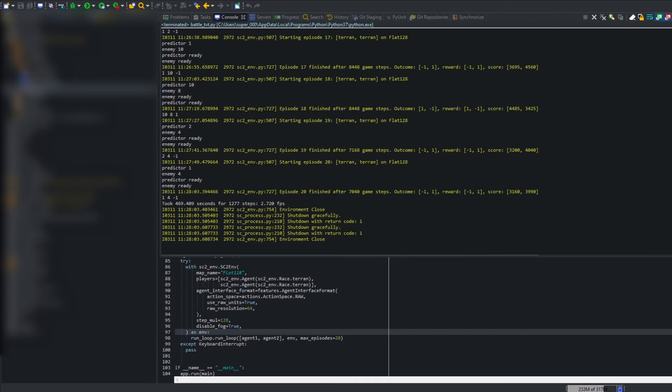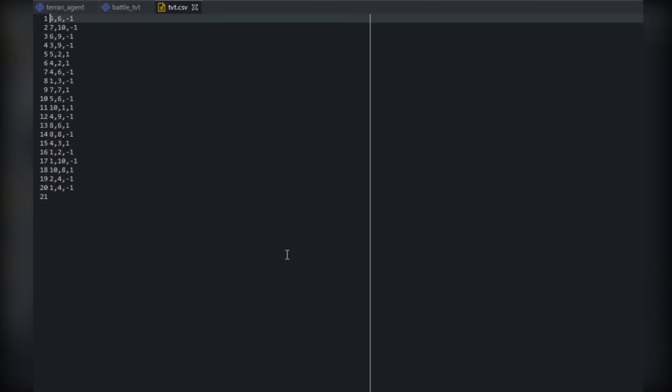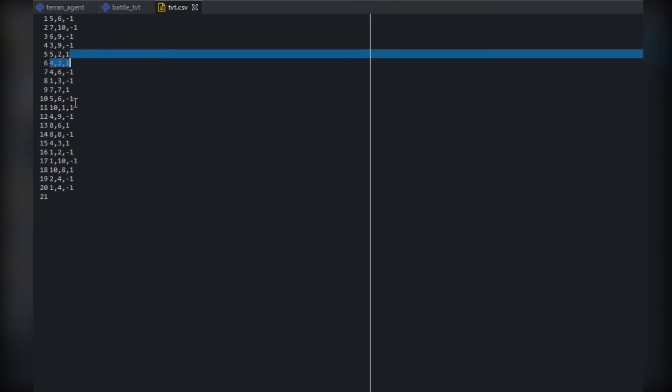Our 20 games are over and we can take a look at the CSV file. You can see all of our games are recorded and the outcomes of each game are recorded here. There are quite a few losses, a couple of wins, and a good combination of matchups — eight versus one, one versus ten, seven versus ten — lots of different combinations of armies. This should give us a good spread. You may want to run more games for a more accurate outcome; the more games you run, the more information the machine learning algorithm has to make predictions.